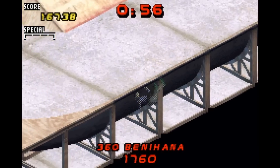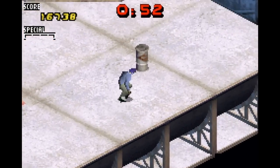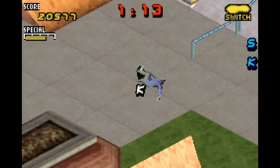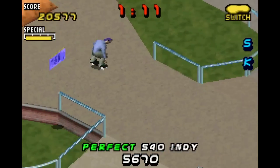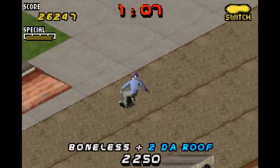A game as popular as Tony Hawk Pro Skater 2 is guaranteed to get a million ports. It was initially released for PlayStation in 2000 and later received ports on Dreamcast, Nintendo 64, Xbox, Windows, Mac, Game Boy Color, and eventually the Game Boy Advance in 2001.